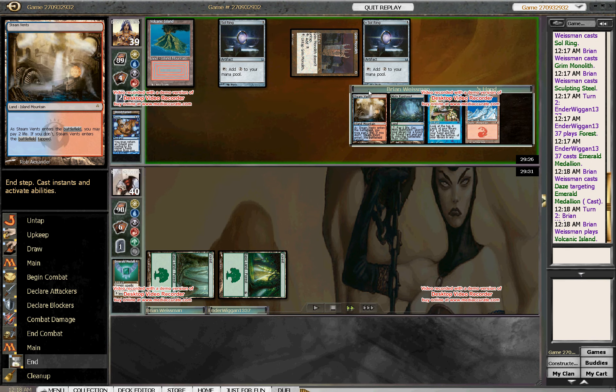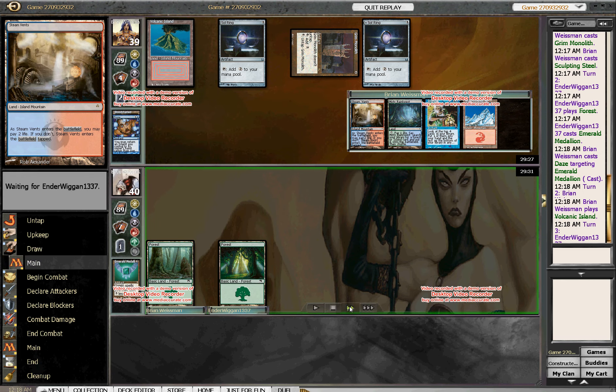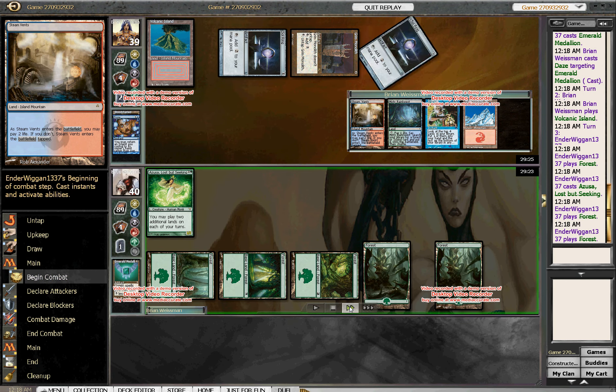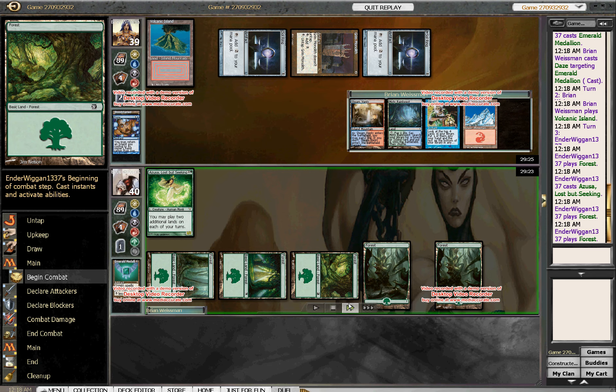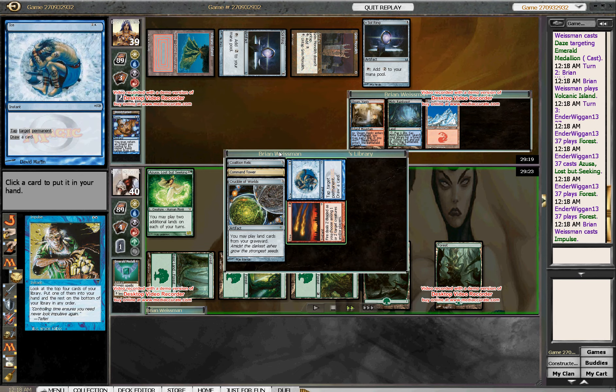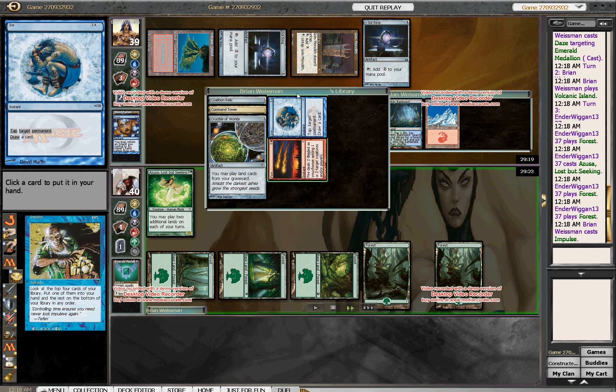I just draw another land. He plays two more lands, so now he does have two more lands in hand. I'm really concerned about something coming down next turn at seven or eight mana. As much as I would like to untap the Grim Monolith right now, I feel like I can't really do that. I think about it and then decide I'd rather just Impulse, because I really want to get a counterspell right now to stop the next play.